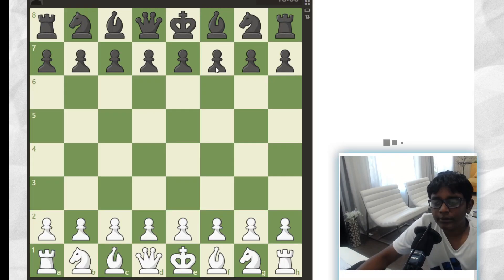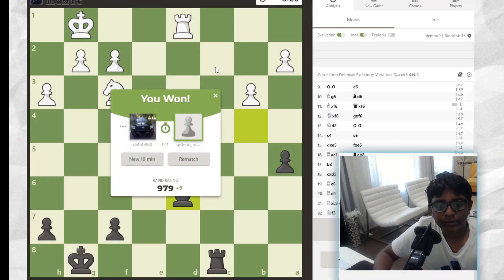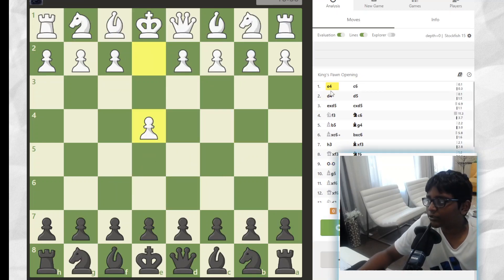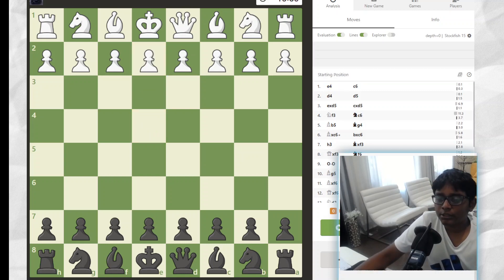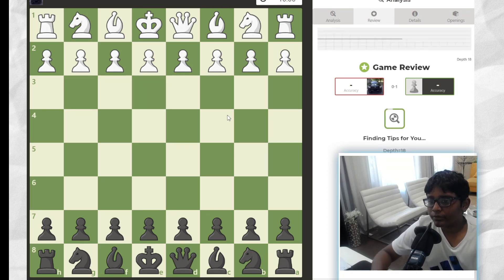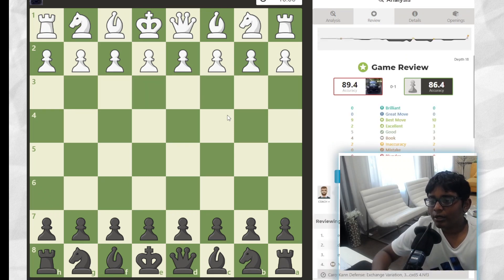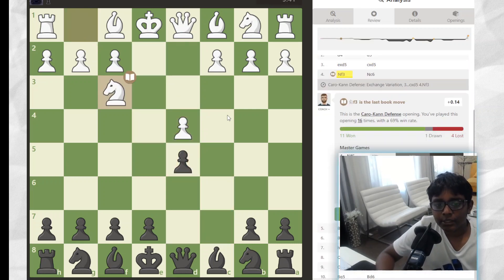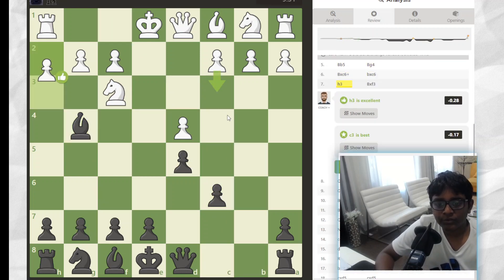Let's see — this one, my rating was 988 when it happened. It's only 22 moves. What's funny is all three of my games from now on are 22 moves. So let's start with E4. Let me put Game Review. This one I also got pretty good accuracy — no blunders, one mistake and two inaccuracies, so that's pretty good. I played Caro-Kann again, exchange variation, the basic stuff.